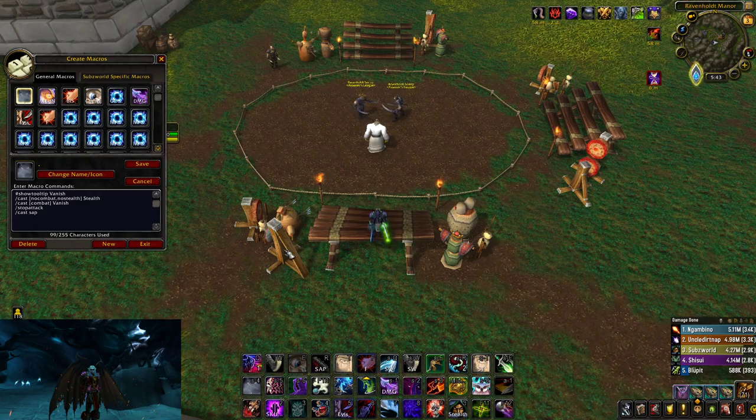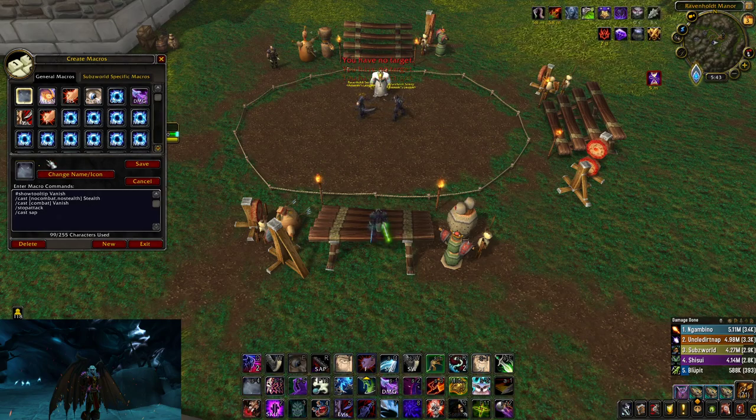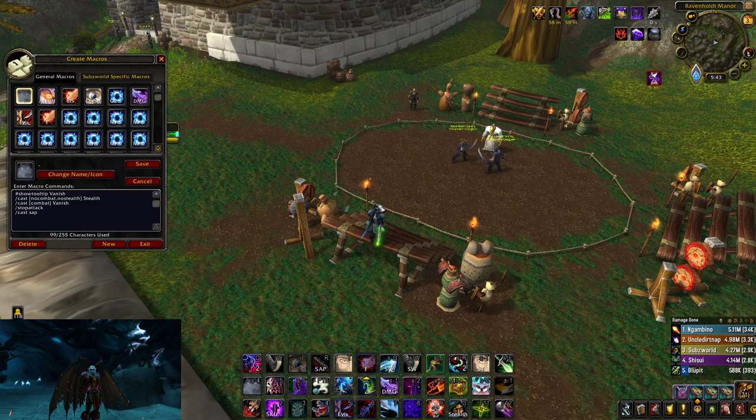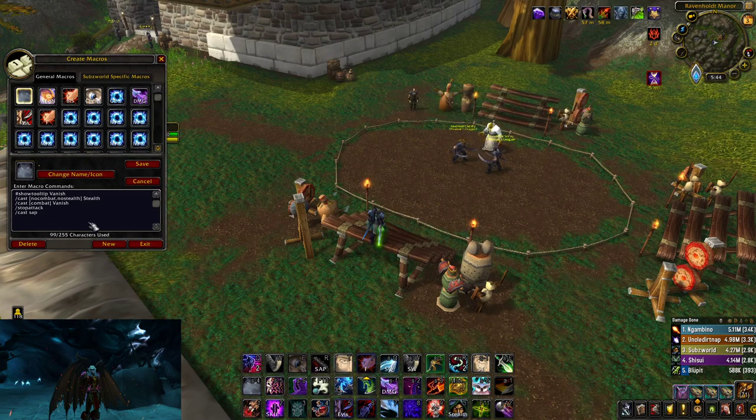This vanish macro is actually super beneficial. Because when you try to vanish if you are not in combat and then you try to vanish it will not let you. So Shift 4, which is my vanish — this macro right here — I'm spamming it and it's just not letting me, because it automatically makes me stealth instead. That is super huge because if you randomly drop combat for a second, you could have stealthed instead of vanishing and saved the cooldown. Definitely recommend using this macro.